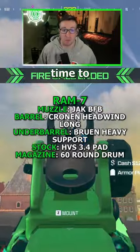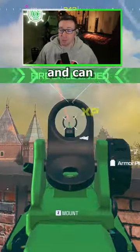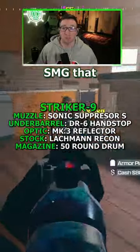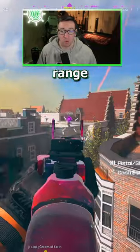At number two, the Ram 7 has the fastest time to kill of all assault rifles and can be built to have low recoil as well. Pair that with a newly buffed Striker 9 SMG for an SMG that can compete up close, but also in longer range fights.